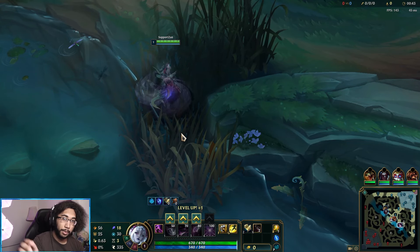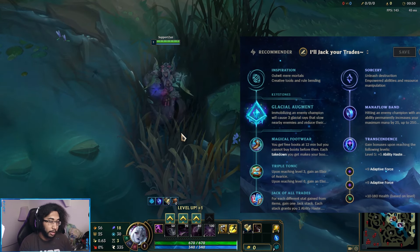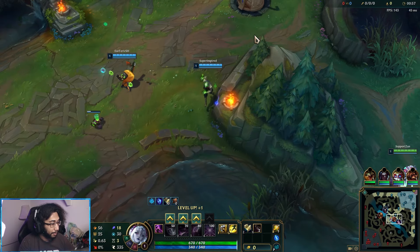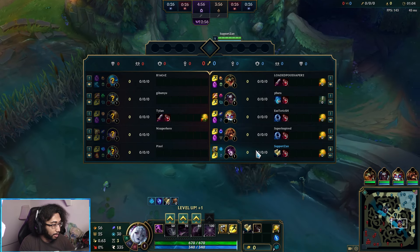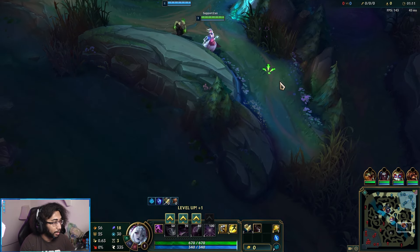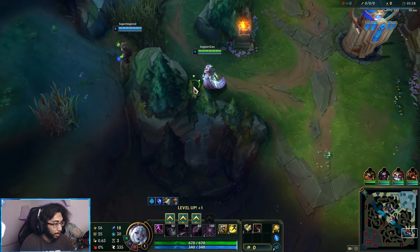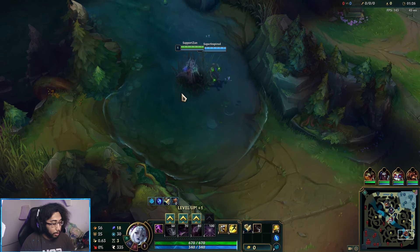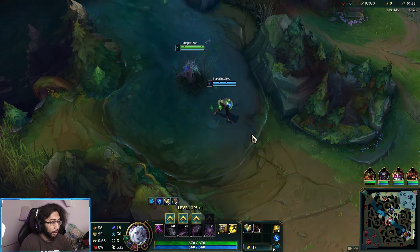Welcome to the next League of Legends video. We're playing some more Morgana support, running the Glacial Augment build again: Glacial Augment, Magic Footwear, Triple Tonic, Jack of All Trades, Mana Flow, and Transcendence. It's a scaling build — playing very defensive. We have Brand bot lane, three AP champions total with Heimerdinger mid, Kayn jungle possibly going assassin, and Renekton top. We're going with the same build: Blackfire Torch into Zhonya's. Play it slow, try to scale.